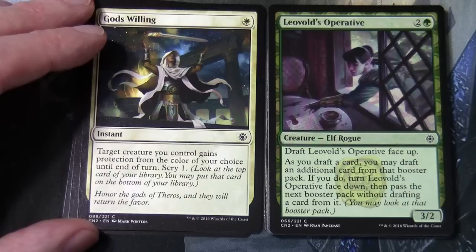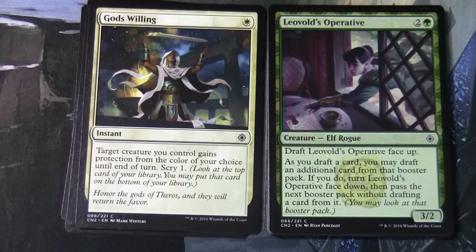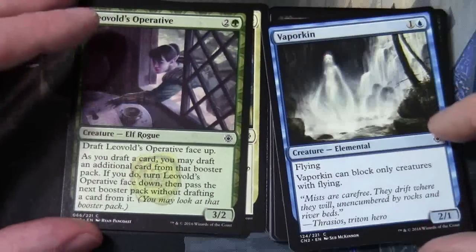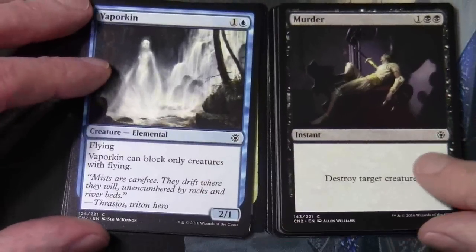Have a look at this - it says 'Draft Leopold's Operative face up. As you draft a card you may draft an additional card from that booster pack. If you do, turn Leopold's Operative face down, then pass the next booster pack without drafting a card from it. You may look at that booster pack.' Also in the pack: Vaporkin and Murder.